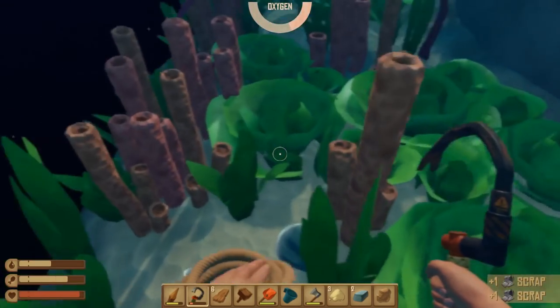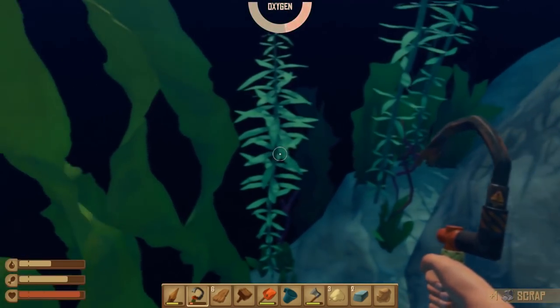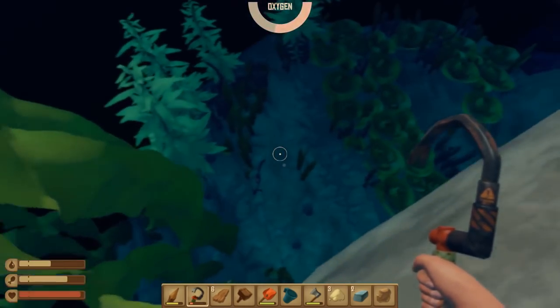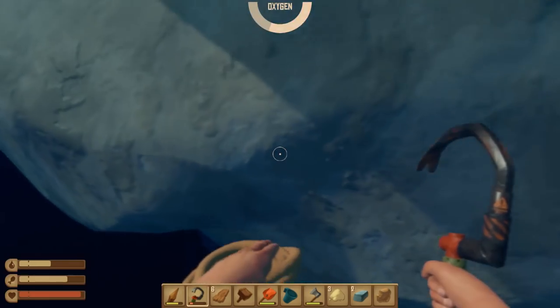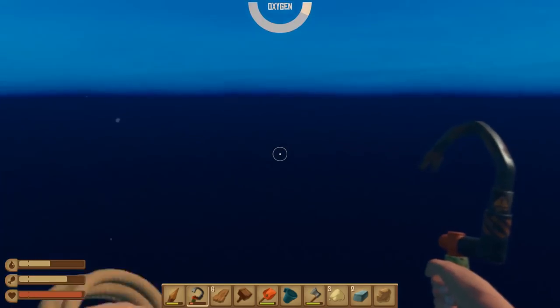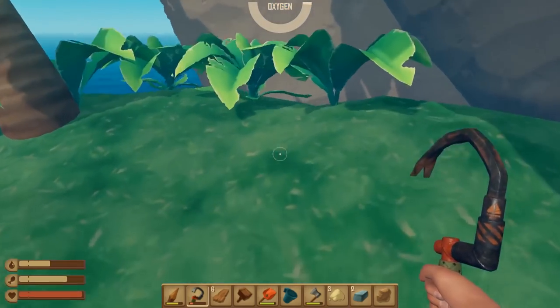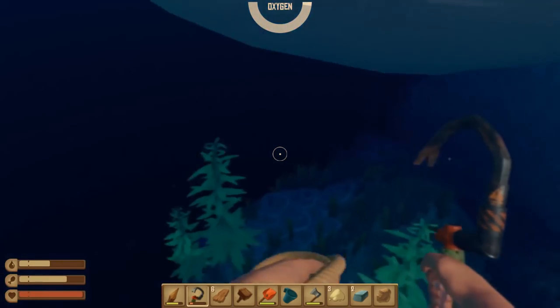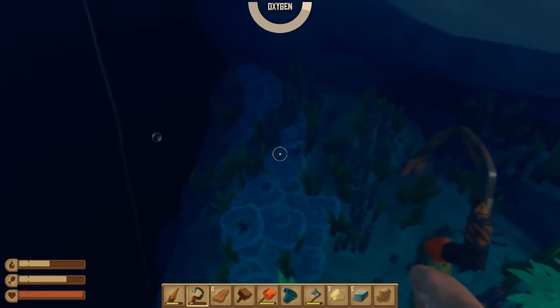I just need loads of this scrap. Now we can go to the surface — I think I've already grabbed some of this stuff. That's just stone. And that's probably where we've already been. I think I'm under the raft — oh, I found this tiny little bit, a little nubbing of an island. Nah, let's go back. Don't think there's any more copper there.